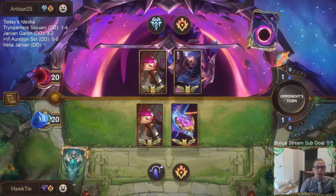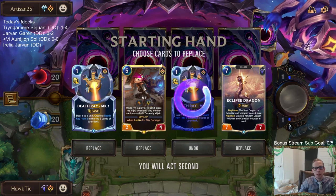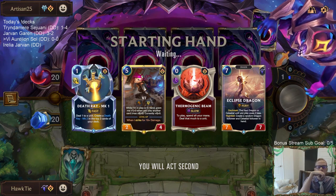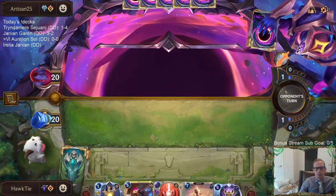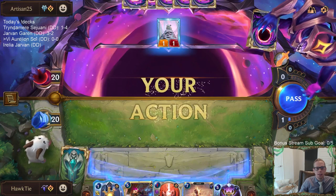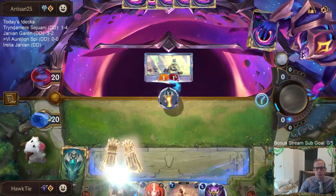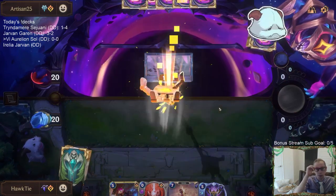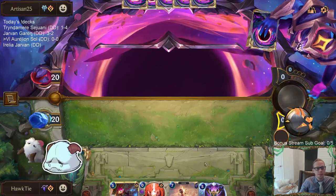We're playing against some Poros to start — this could be a great matchup for Aurelion Sol's champion spell. I'm going to keep one Death Ray instead of two. Definitely want to draw Aurelion Sol. Vi will control the mid game, MK will control the early game. They should be playing Poro Snacks before playing Poros for the most part.